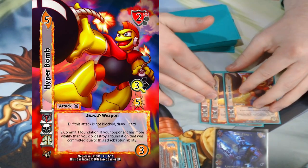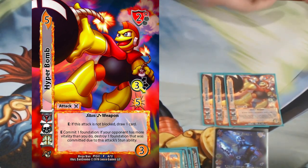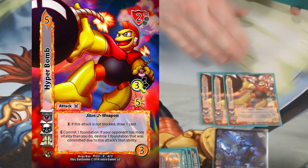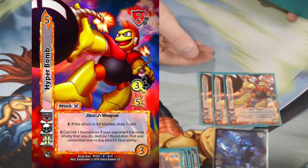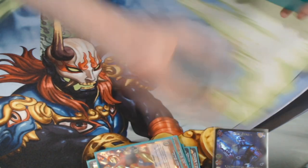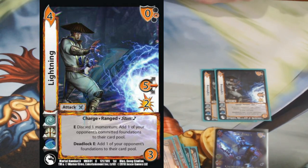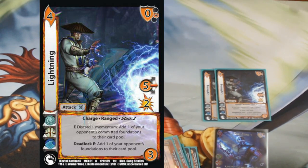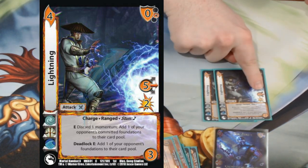We've got Triple Hyperbomb. Hyperbomb is the main lead-off card inside the deck. It forces my opponent to block because if they don't, I draw an extra card and deal seven damage — pretty much a fifth of every character's life. If I have less vitality than my opponent, I also destroy another foundation. We're also playing Double Lightning, a great poke that just guarantees my momentum. It starts at two damage, gets an extra two off of Sub Zero, making it four damage — a five mid for two. They're definitely not blocking this.